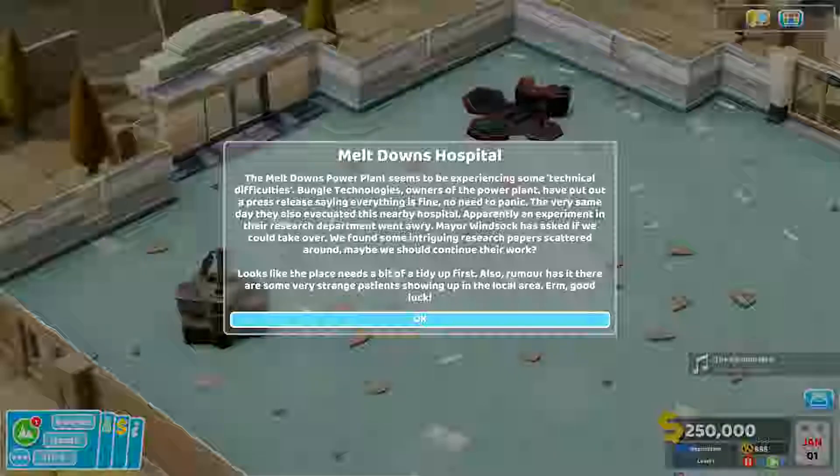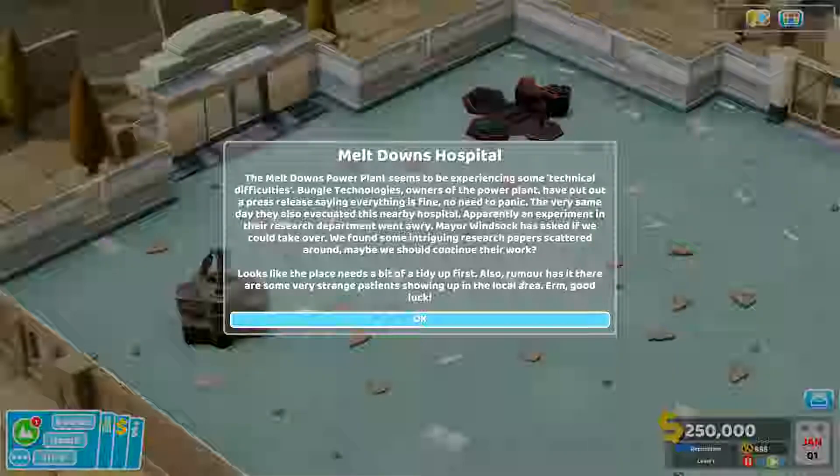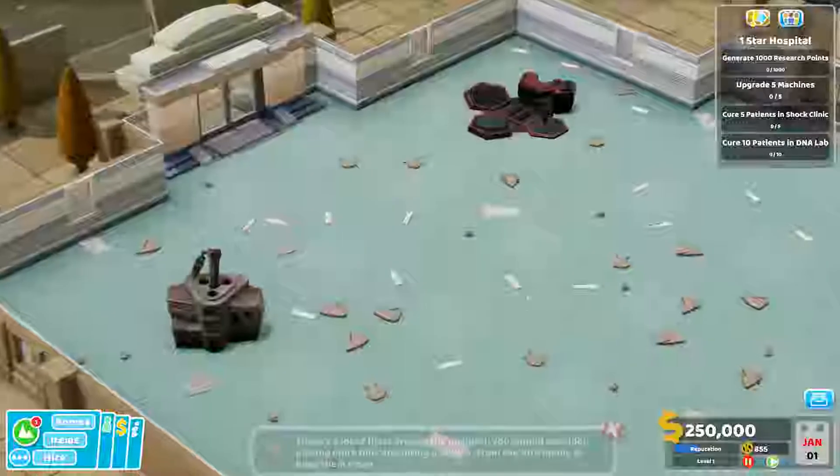What lies in front of us? Meltdowns Hospital. Meltdowns Power Plant seems to be experiencing some technical difficulties. Bungle Technologies, owners of the power plant, have put out a press release saying that everything is fine, no need to panic. The very same day, they also evacuated this nearby hospital. Apparently, an experiment in the research department went awry. Mayor Winsock has asked if we could take over. We found some intriguing research papers scattered around. Maybe we should continue the work. This place needs a bit of tidying up. Rumor has it that there are some very strange patients showing up in the local area.